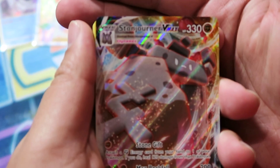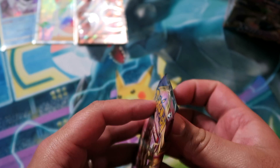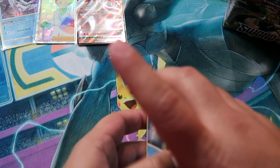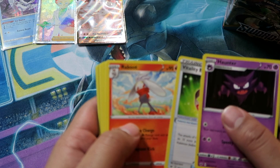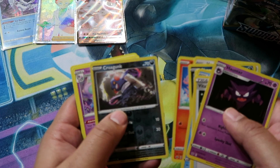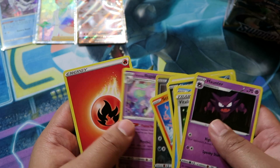Stonejourner VMAX — great looking card, it's okay, I wouldn't say it was super amazing or anything. Put that in a sleeve. Back-to-back hits, doing so well. That Rainbow Professor's Research though made up the box right there. Pack seven: Haunter, Vitality Band, Raboot, Goldeen, Diglett, Skorupi, Hoothoot, Scorbunny, Croagunk. Galarian Rapidash is our rare and Croagunk was our reverse.